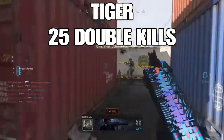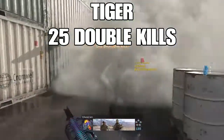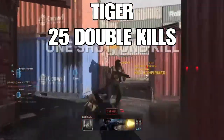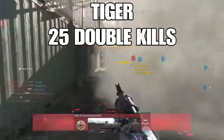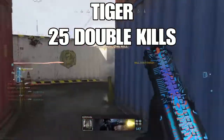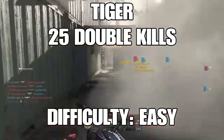Tiger requires 25 double kills. This is pretty easy with every shotgun except the 725, since it only has two bullets. For the 725, throw on Sleight of Hand and just be aggressive when going for double kills — that's the fastest and most efficient way to get it done. Difficulty: Easy.